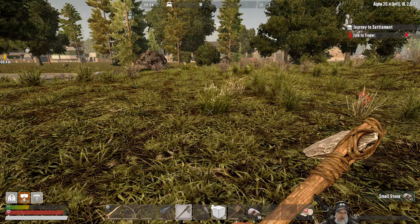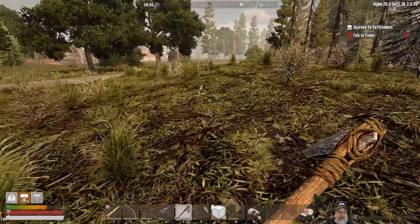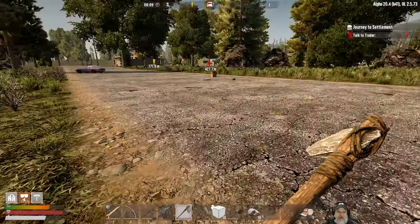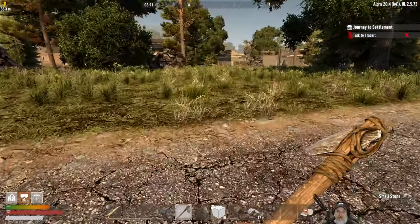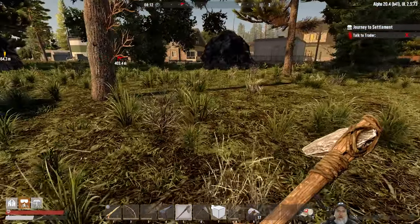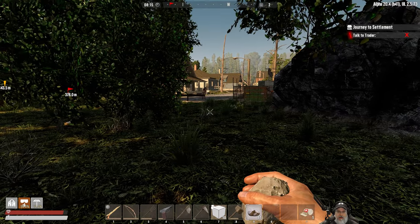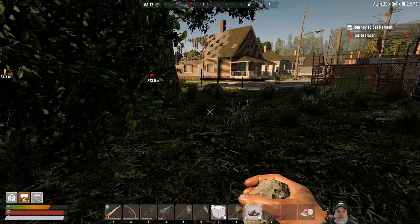We've got to deal with that for who knows how many minutes — five minutes maybe — which is going to tank our stamina. Let's go back over this way. We've got 16 stones. There's a lot of zombies in the general vicinity of the trader. But I want to look over here — that house there might work for us. Pretty close to the trader. There's an egger right there.